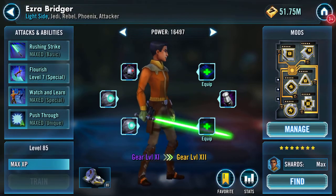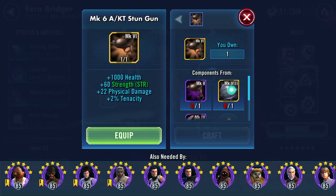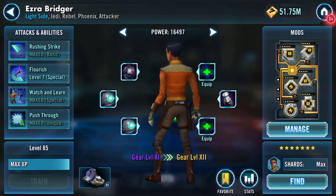Let's have a quick look. So 40 strength, physical damage, armor, and health steal is going to go on here. And health, strength, physical damage, and tenacity will go on here.